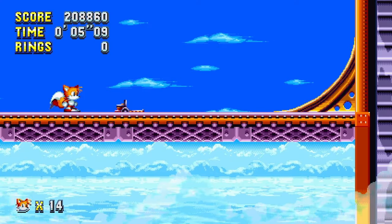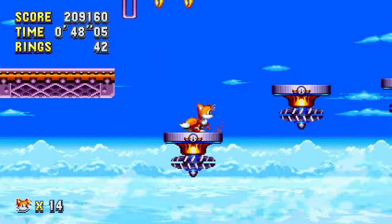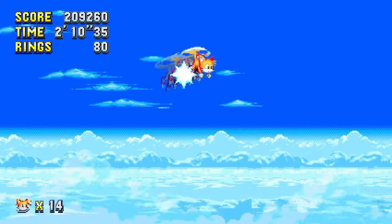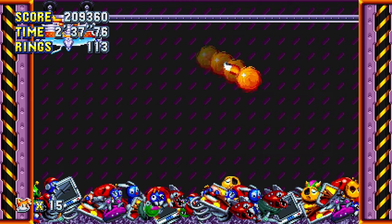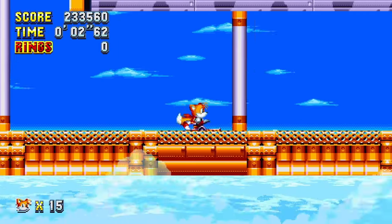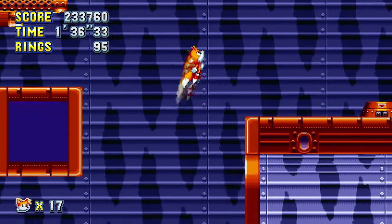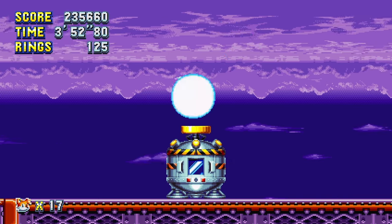Despite the way I ended Studiopolis Zone, Flying Battery Act 1 is a stage that I would literally never spin dash in even normally — I don't think I spin dash ever in this stage. So I just went through it normally and it was really easy. Please let Act 2 be easy. And God has blessed me today because Act 2 was just as easy as Act 1. There is one section where I had to remember not to spin dash, and that was at the end of the boss, because normally I would spin dash there. But yeah, another easy level.